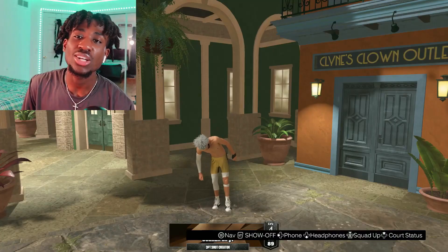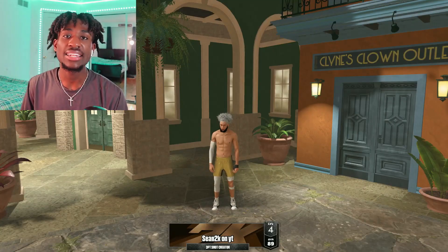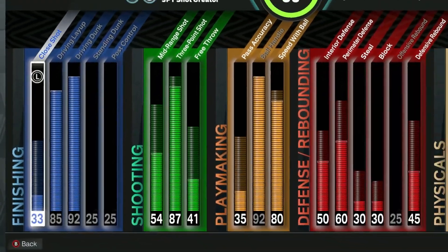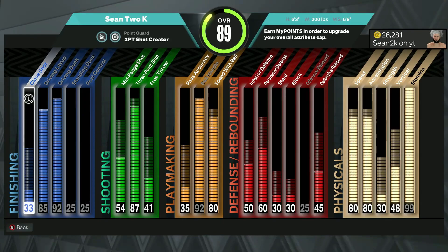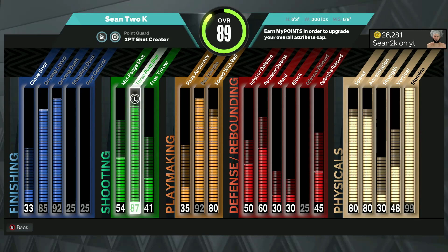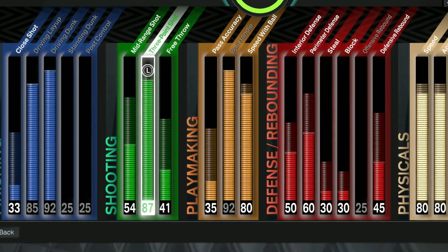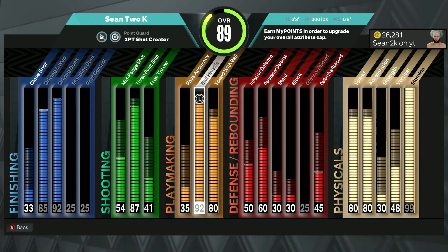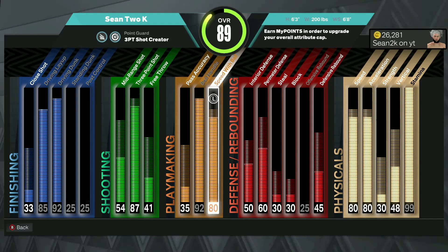This build is called a three point shot creator, but it's low key a catfish build because that name does not tell the whole story of what this build can actually do. On this build we have an 85 driving layup, so we have access to the Kyrie Irving layup package. We have a 92 driving dunk so we're getting contact dunks as well. Right now I'm at an 87 three pointer cause I'm not maxed out, but it goes to a 92 three pointer, and our ball handle — we get every dribble move in the game.